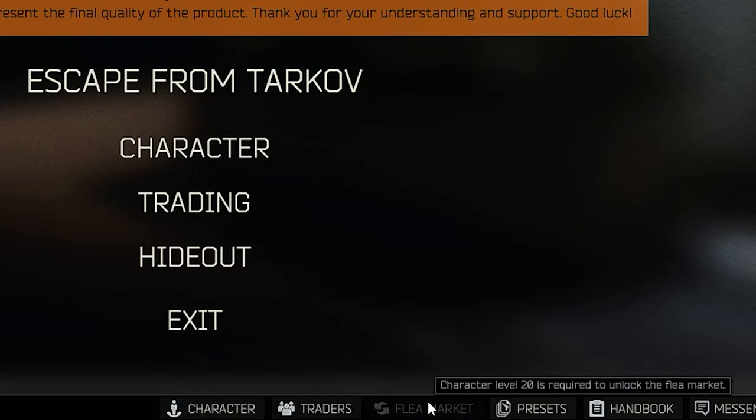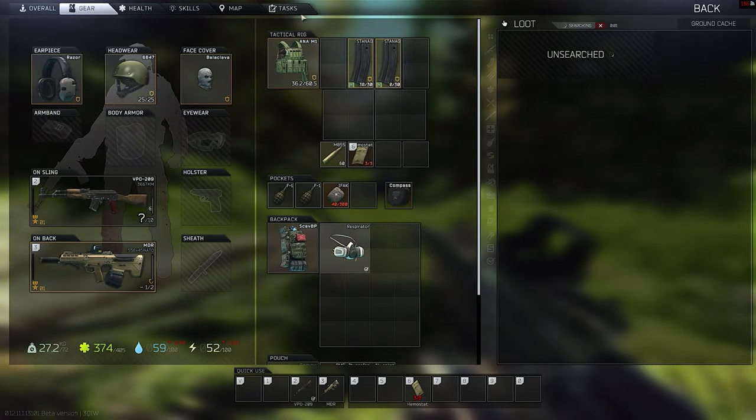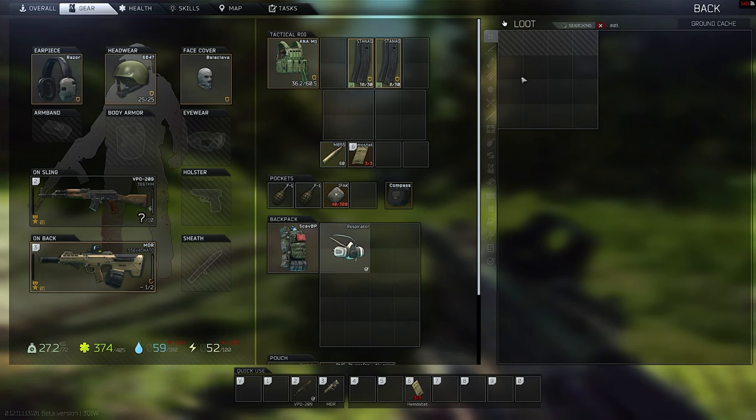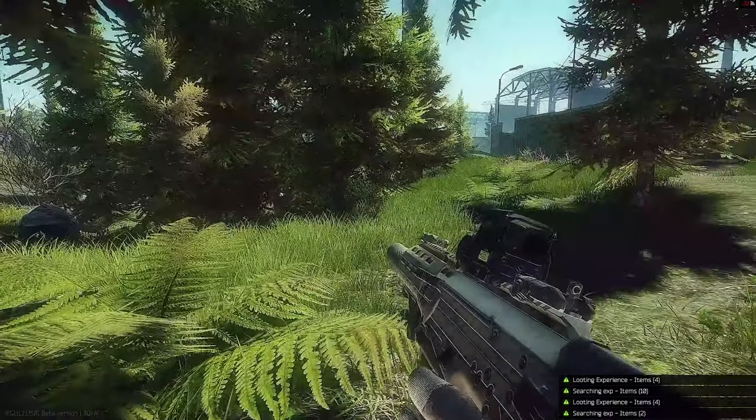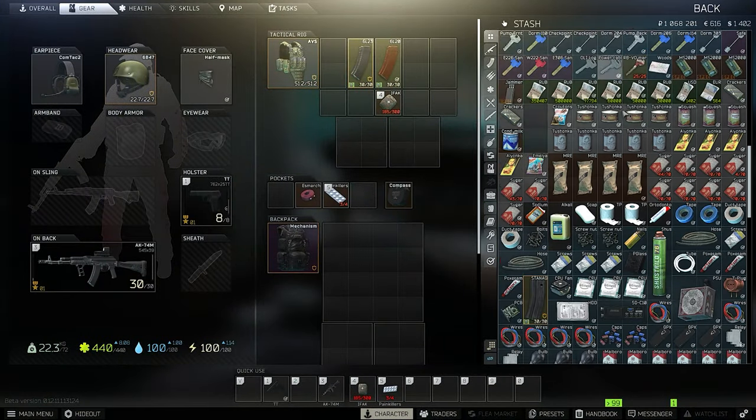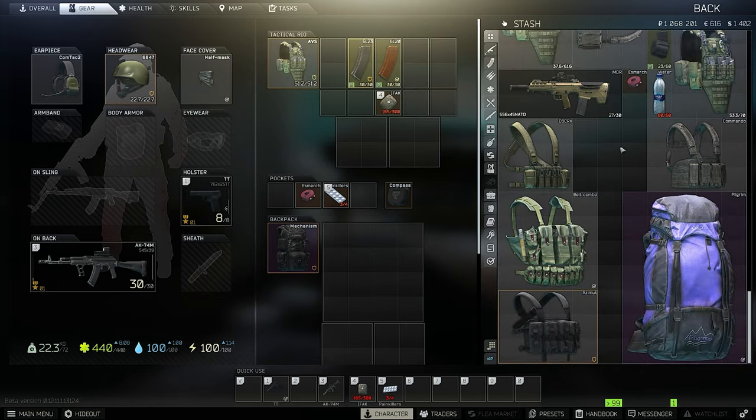You have to be level 20 to unlock the flea market, and that's a big change for everybody. That means the first quests are a little bit harder because you have to find everything, and on top of that your stash will be a mess because you can't sell anything to other players until you are level 20.